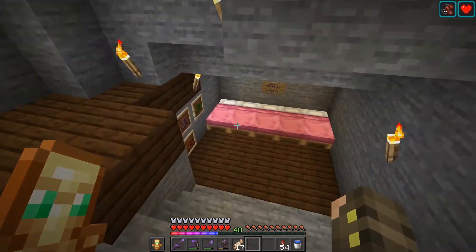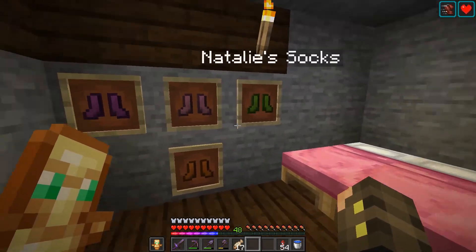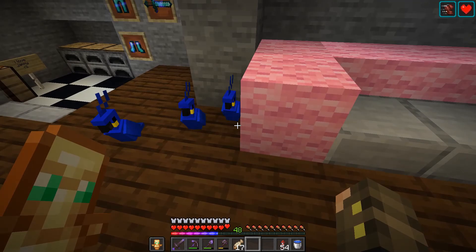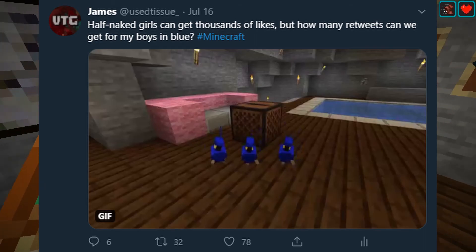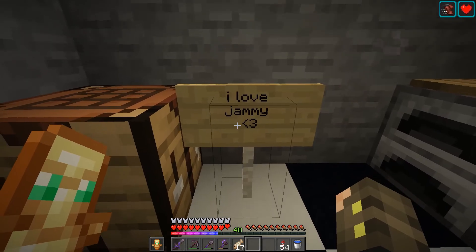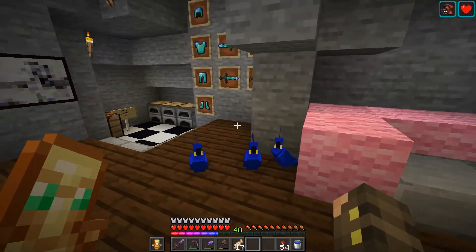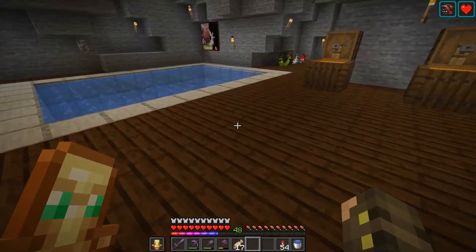Now this used to be like a man cave, but my two friends kind of invaded, so now we have all of our little socks here — when you wear socks in the thing. Got a little sofa. These are the boys in blue — I have this little thing on Twitter where I want to get a lot of retweets and likes. I post them on my Twitter a lot and I love them, they are the best, they are amazing.